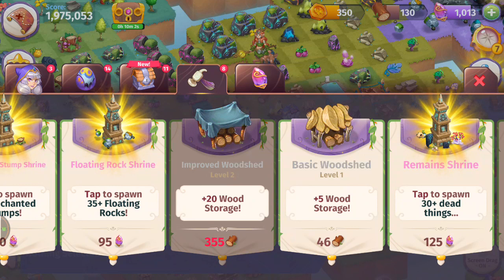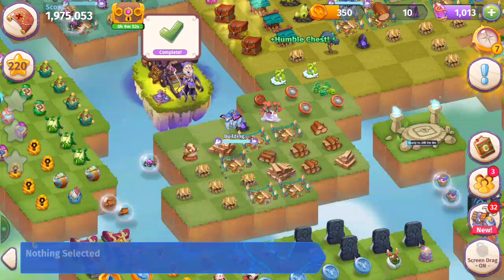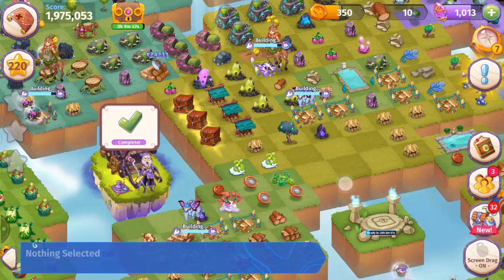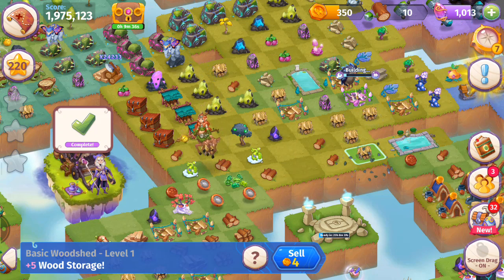I've got 130 wood — I want to get rid of a little more so I'm going to buy a chest. I'll get three humble chests so I have no wood. When I bubble my woodsheds I'm going to lose the wood if there's extra — it doesn't go into a leftover pile, you lose the extra wood. So make sure to spend your wood before you bubble your woodsheds.